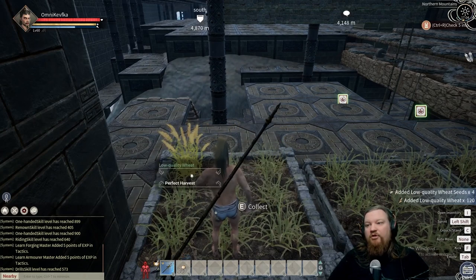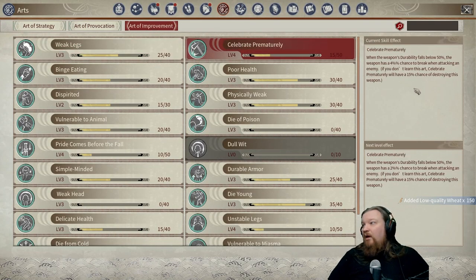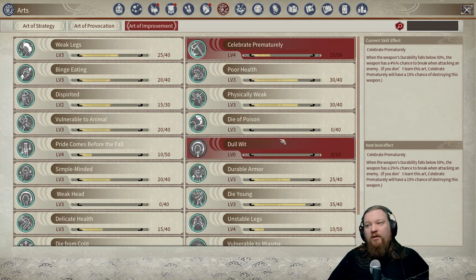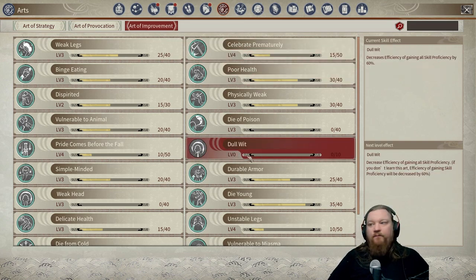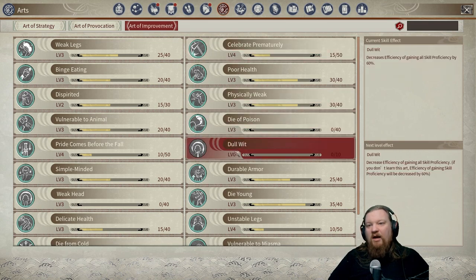What is the effect of celebrate prematurely? When the weapon's durability falls below 50%, the weapon has a small percent chance — starting at 15% — to destroy the weapon, which is just terrible. It means you're going to be running through weapons way more than you should be. That's the worst one. And also dull wit — celebrate prematurely and dull wit are the ones I just won't mess with.